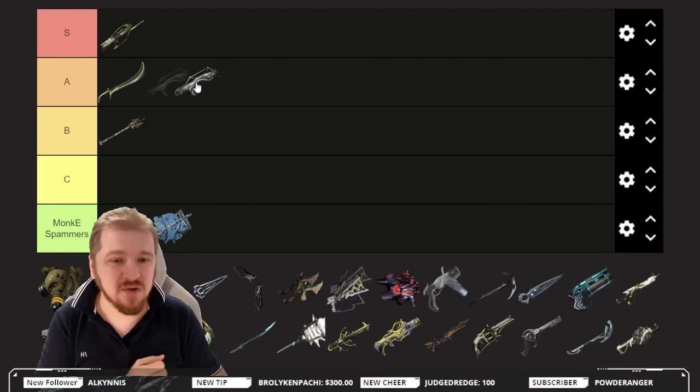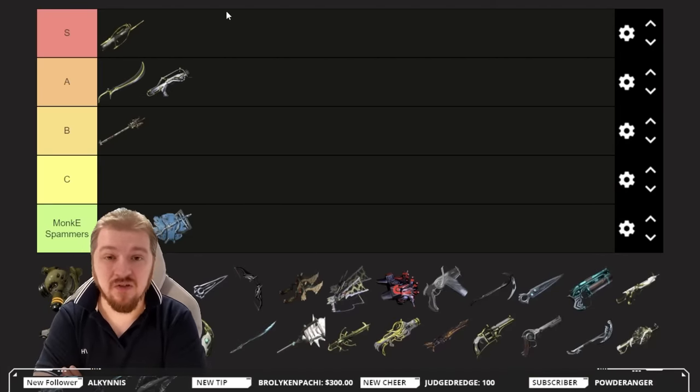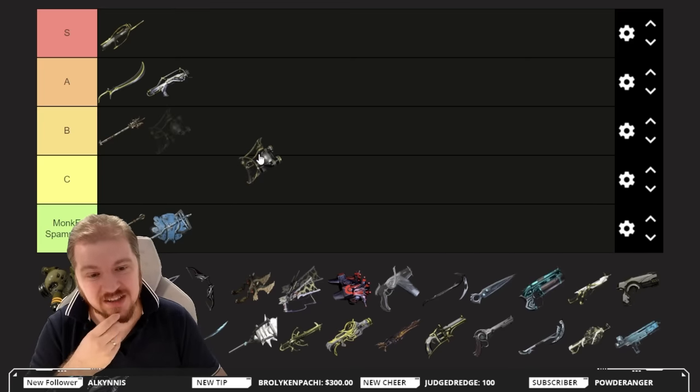However the Braton is not as easy or comfortable to use as the Burston, so for that reason we're gonna knock it down to B tier. Check out both of these incarnate weapons — they are fully capable of essentially annihilating everything that stands before you.